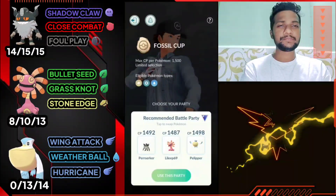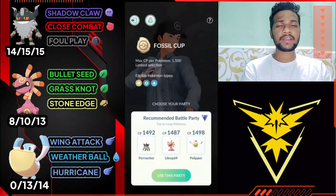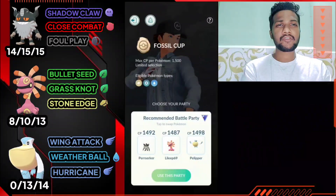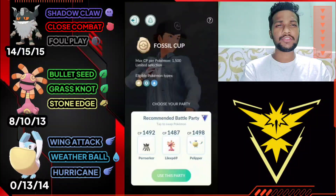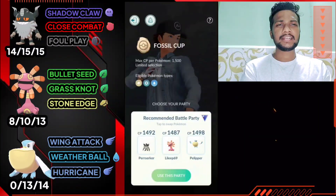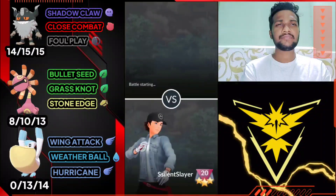Bullet Seed, Grass Knot, and Stone Edge; and Pelipper has Wing Attack, Weather Ball, and Hurricane. In this team I use Paraskar as our lead, and I have saves off for Cradily and closer coverage for Pelipper. Let's go for the first battle, let's see what the opponent has. If you're new to my channel, please subscribe, and if you did subscribe, watch my video till the end and enjoy it.